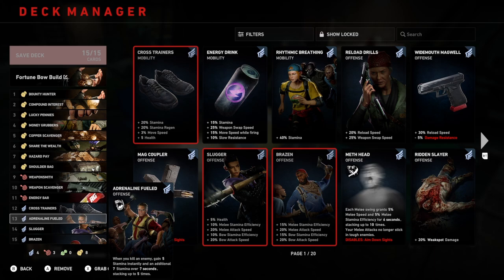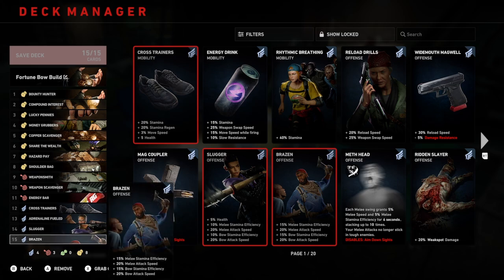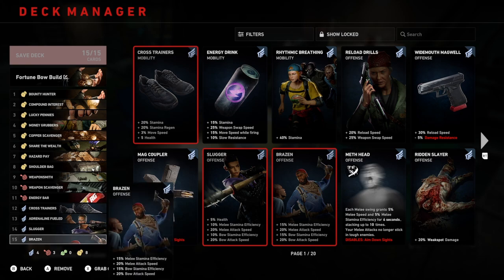For this bow and arrow build, the next two cards — Slugger and Brazen — are without a doubt the most important cards in the build, and probably the only two specialized bow and arrow cards in the entire deck. Number fourteen, Slugger: 5% health, 10% melee stamina efficiency, 20% melee attack speed, 10% bow stamina efficiency, and 20% bow attack speed. Number fifteen, Brazen: 15% melee stamina efficiency, 20% melee attack speed, 15% bow stamina efficiency, and 20% bow attack speed.